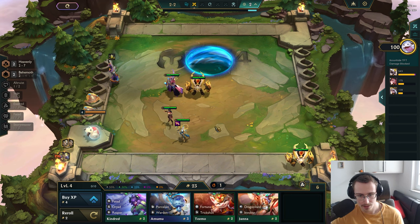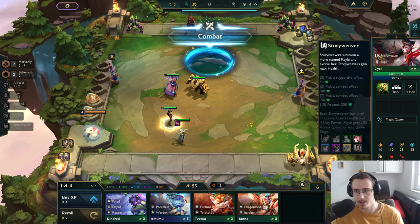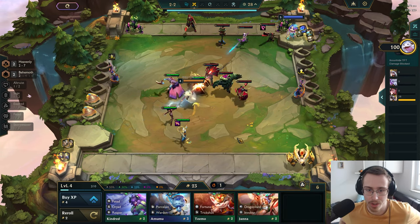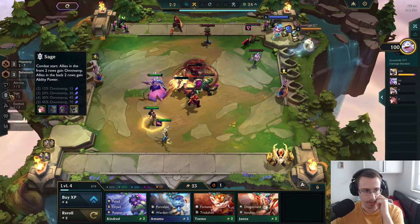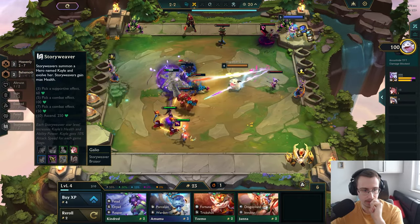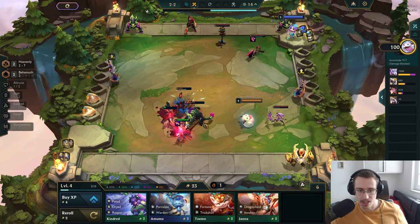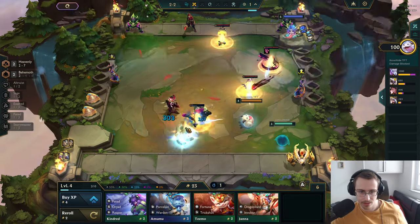A Story Weaver would be nice to get. I need a Riven for that — yes, a Riven. That would give me an Altruist, and then I just get another thing — doesn't really matter what, just something. This guy's level five, do I get another cast off? I do, all right, nice.